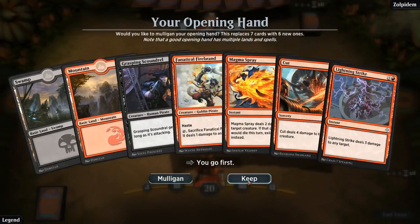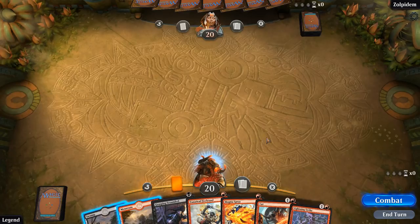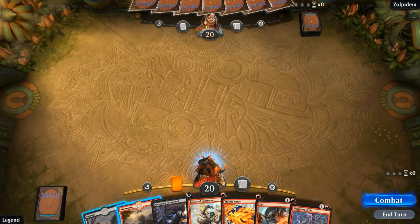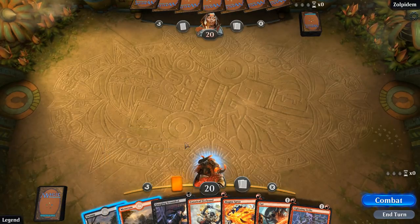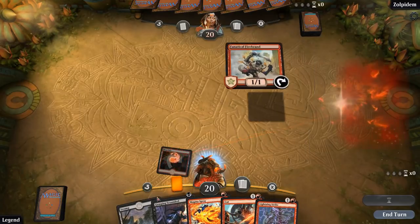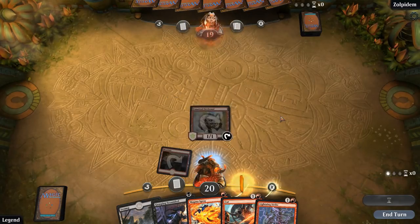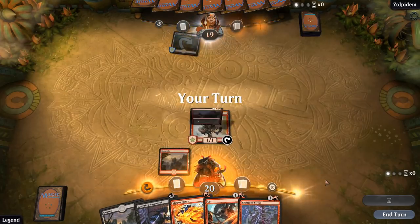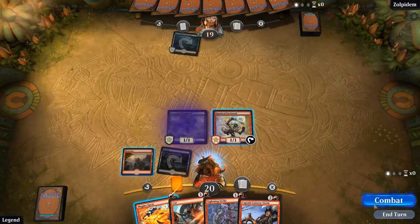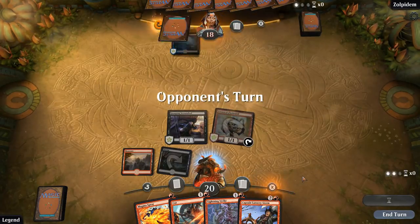The hand seems acceptable. Probably leading with the Scoundrel here, although the advantage of going Firebrand first is that next turn we can Scoundrel plus Magma Spray since we are kind of taxed on red mana. This does get in for two, so it does the same amount of damage as the Scoundrel would — I think this makes sense. Since the Scoundrel does two damage by turn two, the Firebrand also does two damage by turn two. Now we still have Magma Spray up. A land would be nice next turn to curve into Captain Lannery.